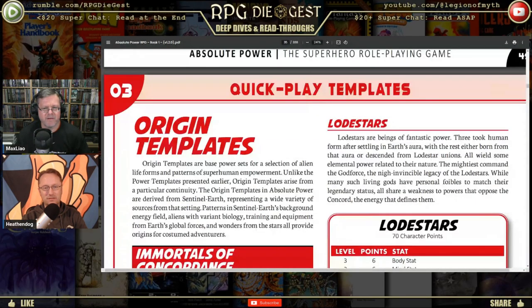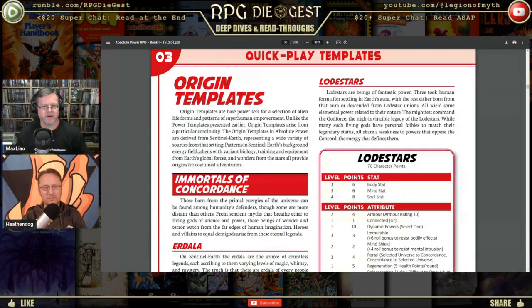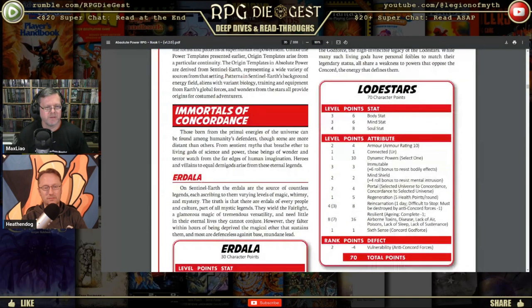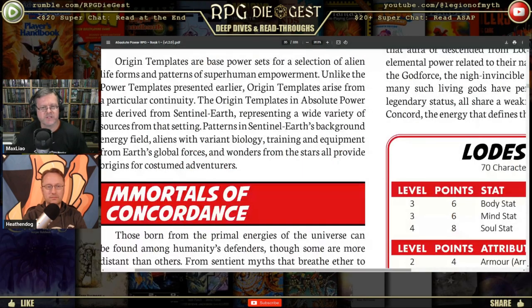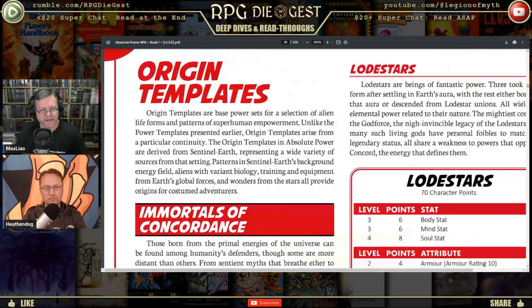Origin templates are base power sets for a selection of alien life forms and patterns of superhero empowerment. Unlike power templates, origin templates arise from a particular continuity. In Absolute Power, origin templates are derived from Sentinel Earth, representing a wide variety of sources: background energy field aliens with variant biology, training and equipment from Earth's global forces, and wonders from the stars.